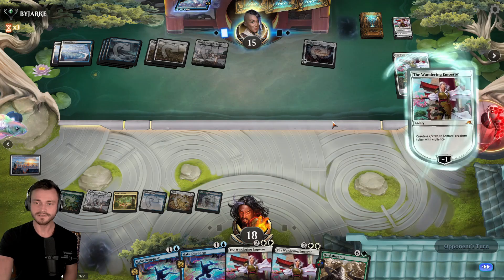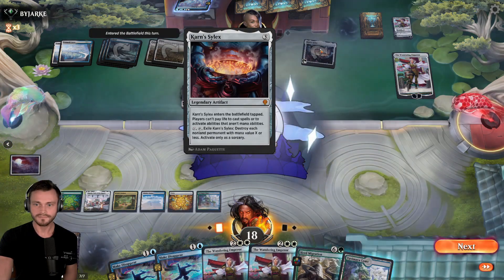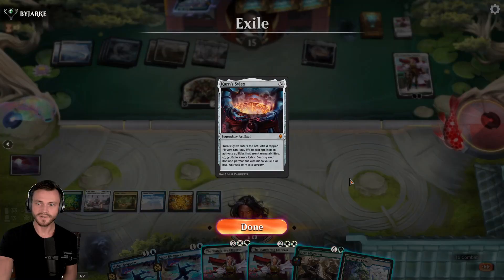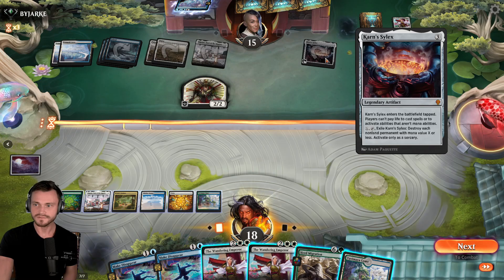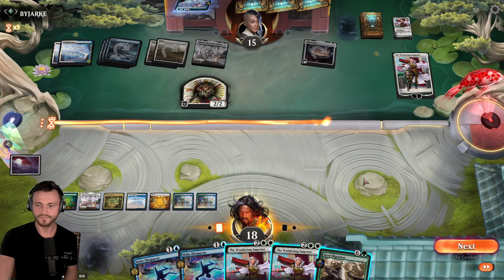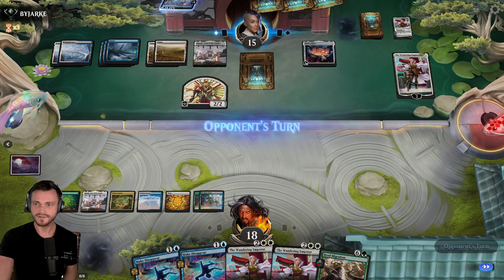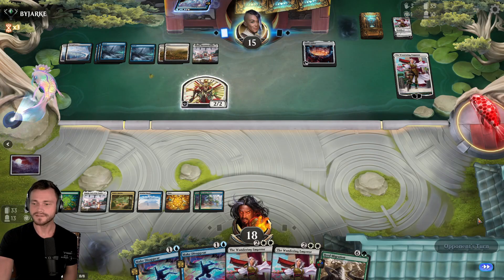They have to pick it first — interestingly. I thought they would get all three abilities. That's not that scary. Did they not exile this? Why is it still on the battlefield? I don't really understand why that thing is still on the battlefield. Well, that makes the next herd migration significantly worse. Oh, they got back the backup because we had exiled it previously. Right. That's what happened.